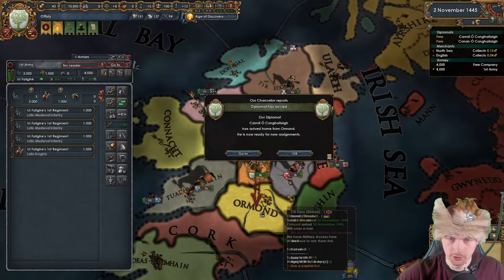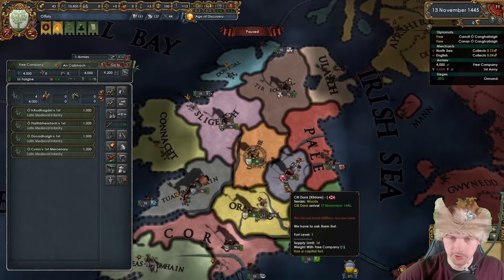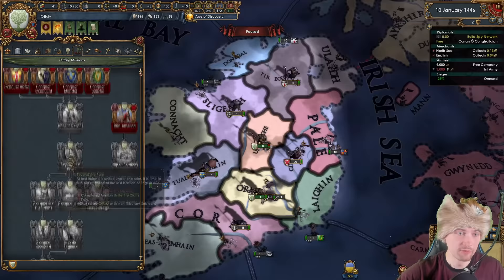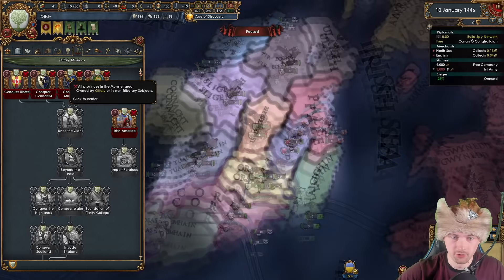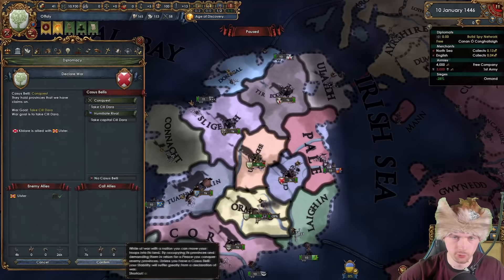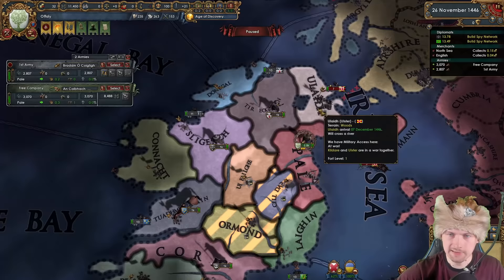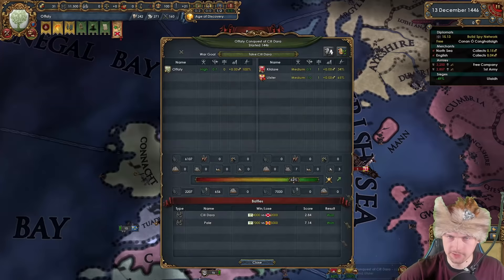I'm going to attack Ormond right away as long as they don't have any allies — just go for conquest. Sending my main army over and deleting the CAF unit to get a normal leader. Kildare is allied to Ulster. We have a mission tree with different regions to conquer for new claims — those two will be very important. Munster is going to be the most problematic to deal with. Declaring war on Kildare for conquest and stack-wiping them right away.